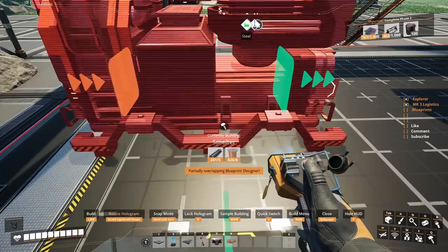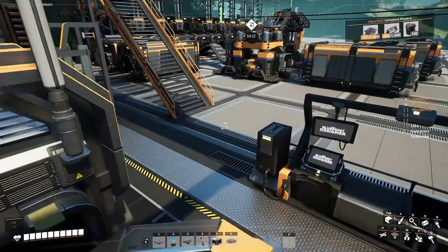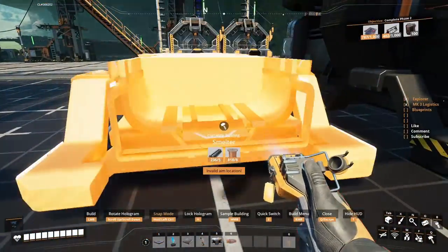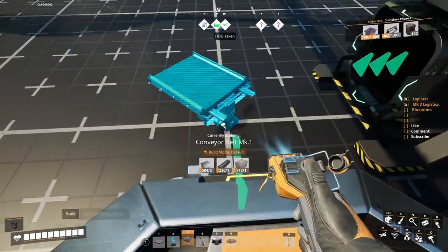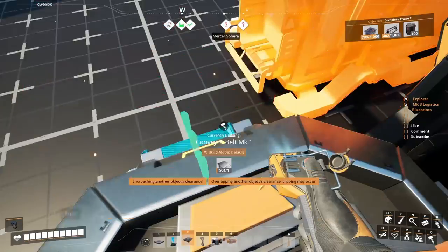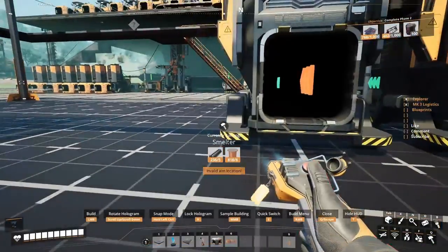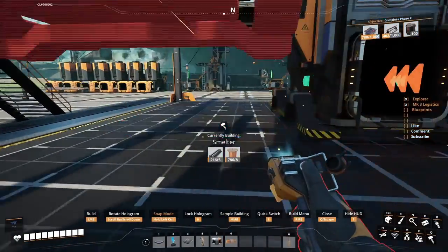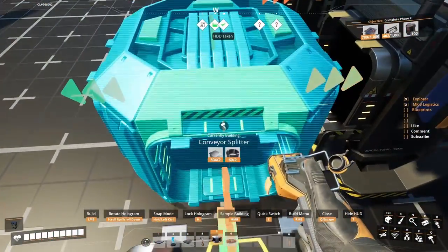You have two options: either you put a splitter in here, or you put a belt — whatever you want to choose. My advice: fill this baby up with as many as you can, because trust me, you're gonna need them all. We only have a little space, but it's gonna be easier for you — I'm gonna show you why. You're not gonna need them? Are you gonna quit Satisfactory early? Trust me, you're gonna need them.